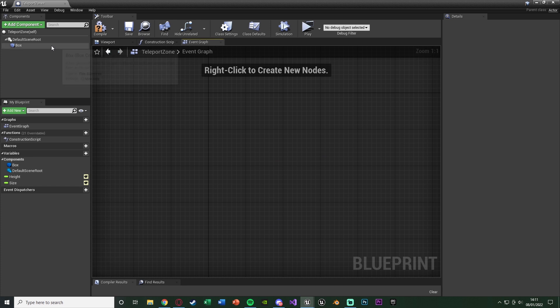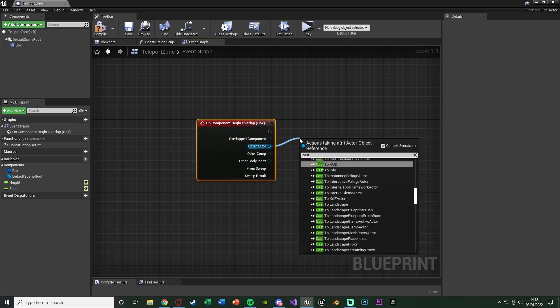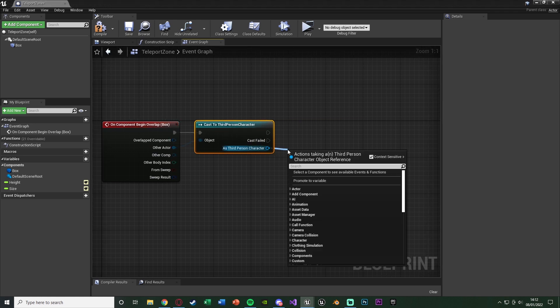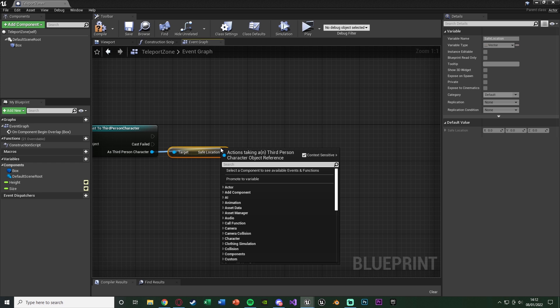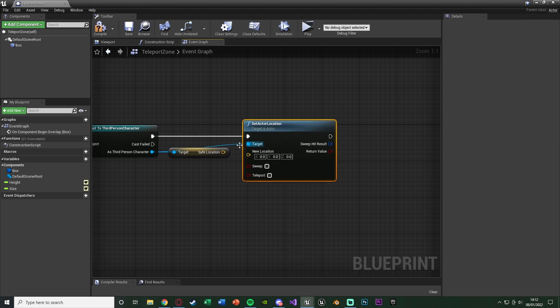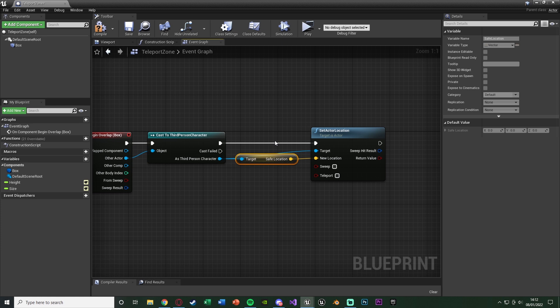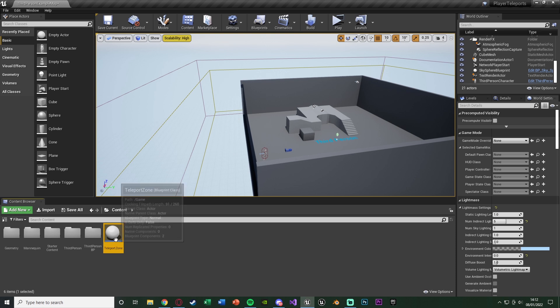In the Event Graph, delete the default nodes. Right click the Box Collision, go to Add Event > Add On Component Begin Overlap. Drag out from Other Actor and cast to your character - for me the Third Person Character. From the cast output, get the Safe Location variable we created earlier. Then also from the character reference, call Set Actor Location and connect Safe Location into it. So when the player enters this zone, we get the safe location stored in the player blueprint and teleport the player there. Compile and save.